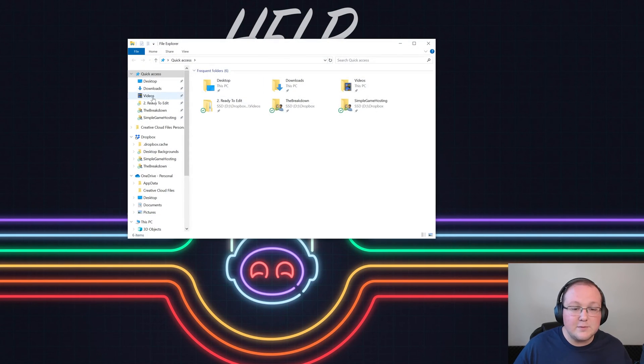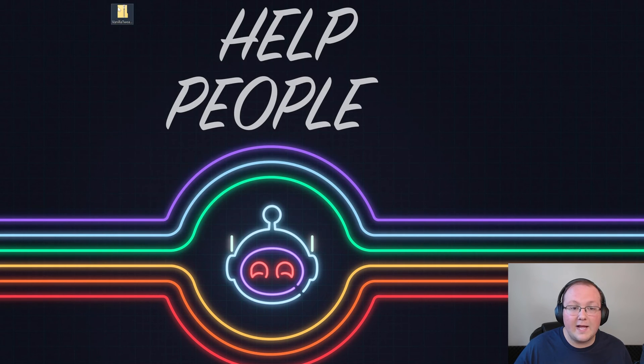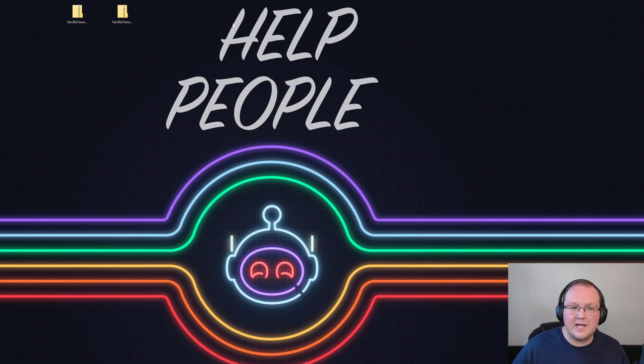We need to move these to our desktop to make sure the files are correct. When we do that, we can see we have two files: one just called Vanilla Tweaks and one that says 'unzip me.' If we open them up, we can see one has a data folder and pack.mcmeta — that's what we want to see. As long as you see one of those two files or folders, you're good to go.